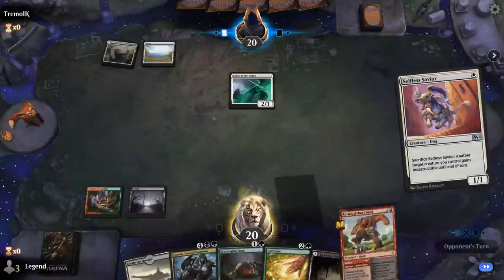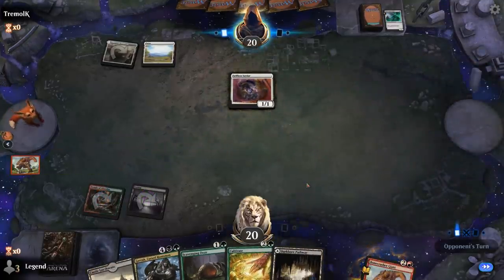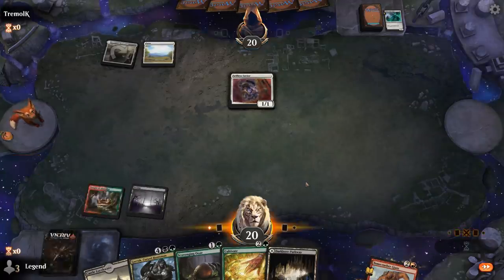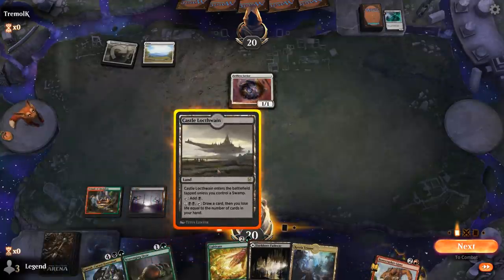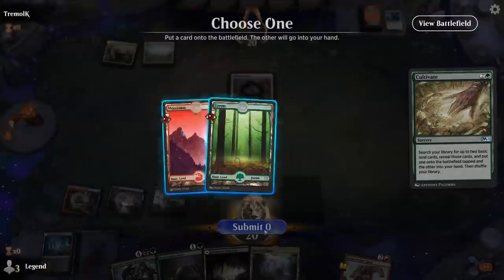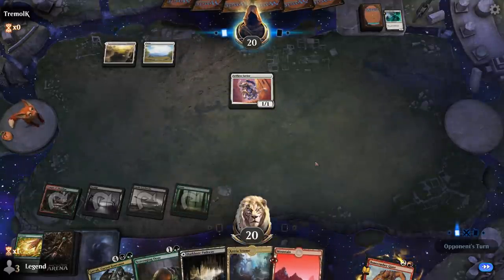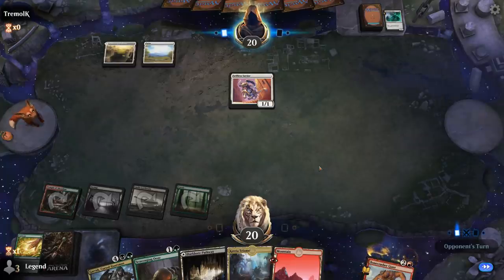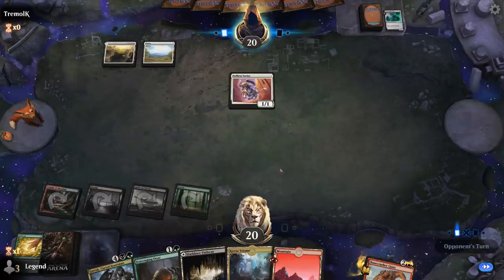They play Selfless Savior, so we Stomp now. We carefully consider which lands to search with Cultivate — getting a Forest in play and a Mountain in hand, keeping triple black for Castle later. Next turn we can go Ooze plus Giant, or Ooze and eat a creature, play a tapped Triome to set up Garruk.